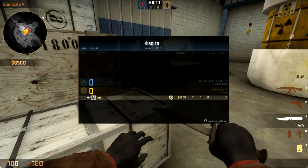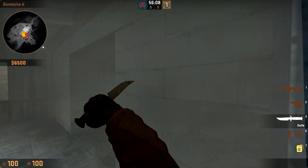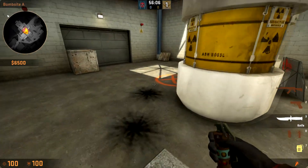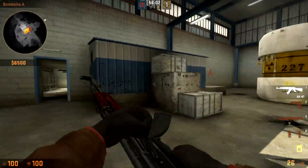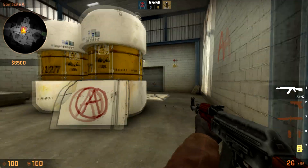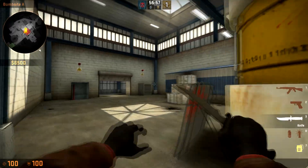Anyways, that's exactly how Dismay ran their upper take against Torqued. If you run this perfectly, you'll have this flash land behind and blow up as your team gets out Squeaky, and your team is going to have absolutely no problem taking upper as everybody's going to be blind.